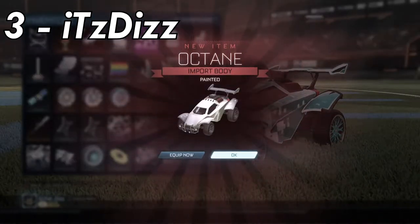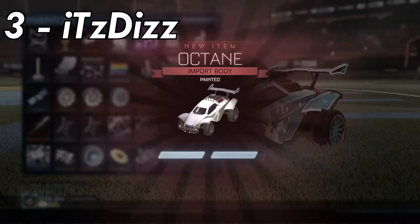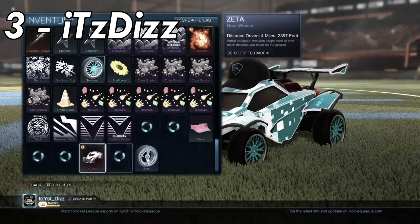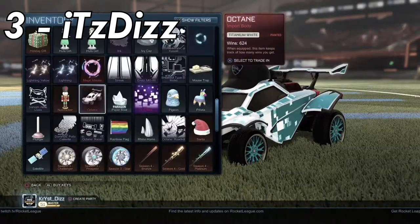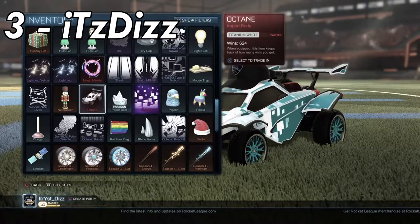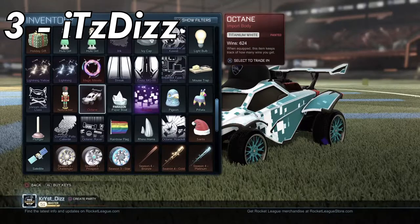Oh yeah, this is the best match I've ever did. We can't crash against each other. And there's no T-Sameco, so everyone has an advantage. I got a Titanium White Octane, boys! Titanium White Octane, let's go, boys! Let's go!